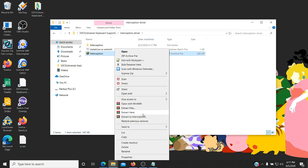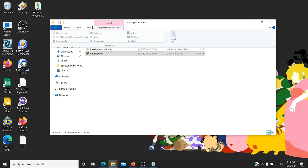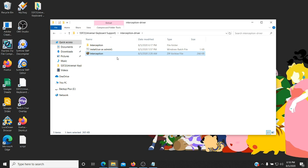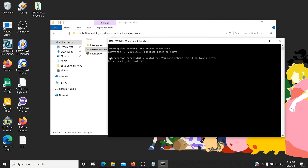If you don't have a separate unzip tool, you can just extract it with the built-in Windows extractor. Once you unzip it, you're going to need to right-click and click Run as Administrator. This is very important that you follow this step. And if you get a message saying 'Interception installed successfully,' you've basically done all the hard work and you're going to have to reboot your computer.